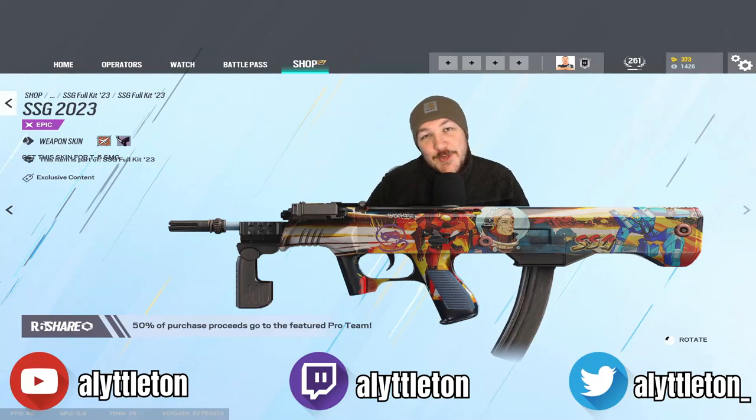Hey up troops, it's A Littleton here again with another video. We've just had released — 34 minutes ago when I recorded this — the new R6 share scheme skins for the start of this year. There are seven in total. They're uniforms: headgear, uniform, weapon skin, and card background. I'm going to go through all seven of them in just a second.